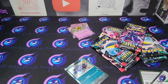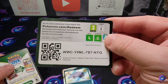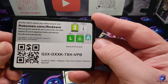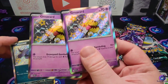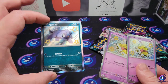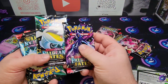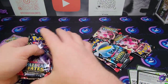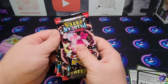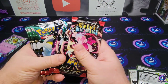Here are our two other code cards, and we got the Graveyard and the Mass Shift baby shiny. Here we go — we should have our nine packs, so let's get into it and see if we can pull anything awesome.